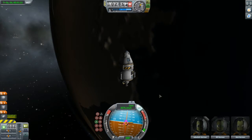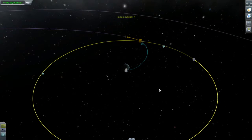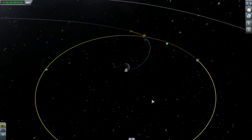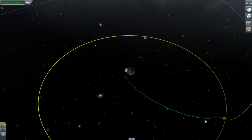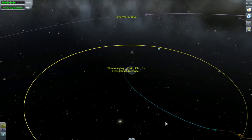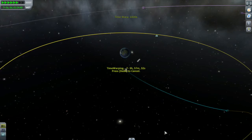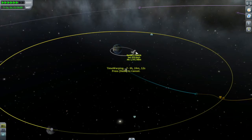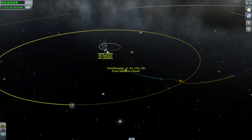Learned something new with version 1.2. So we'll get out to map view and take a look at our sphere of influence change — that's where we move from Kerbin's gravitational field into the moon's gravitational field. We will select that and say warp to here, and the game will just take us out there. Take a look at that debris back there — that's our booster, now forever orbiting Kerbin. If this were a career mode game, that would drive me nuts.